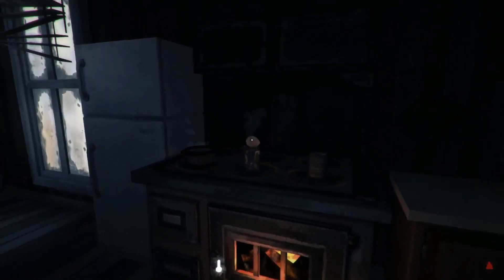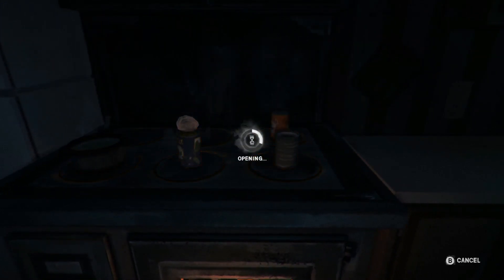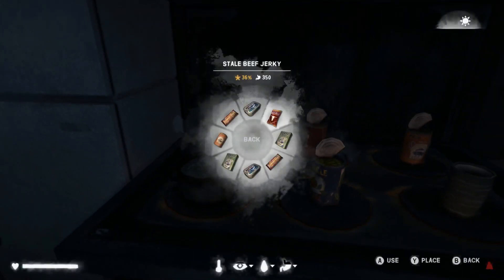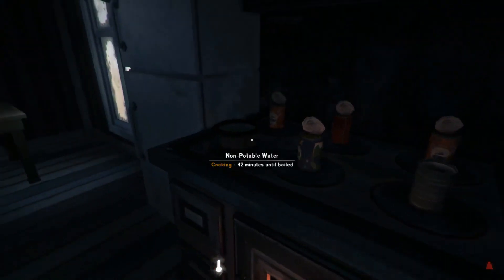Oh, look at those — I can smell the peaches! There's one also in Pleasant Valley Farmstead. Do you believe it? And the Mystery Lake Lodge — let's get everything cooking. Normal campfires will have two slots, unless that has changed. Look at this — oh, we need more things to cook. That is lovely.